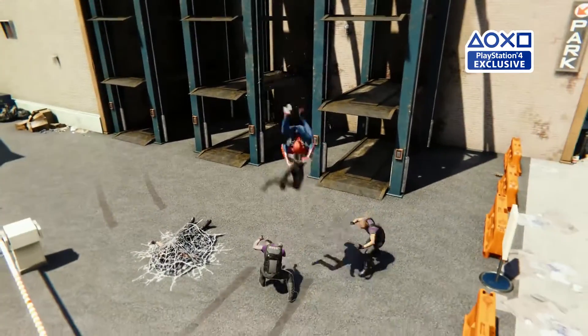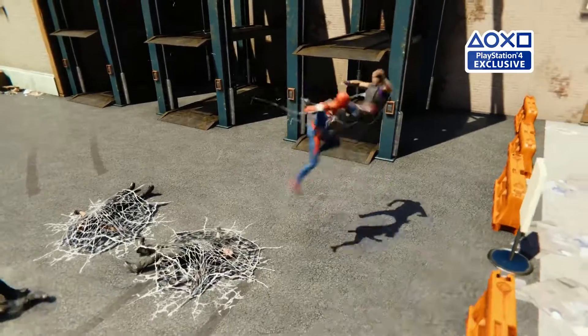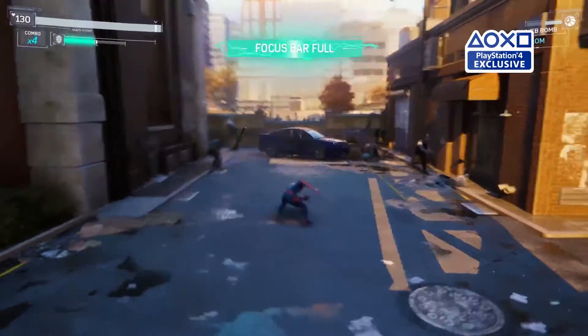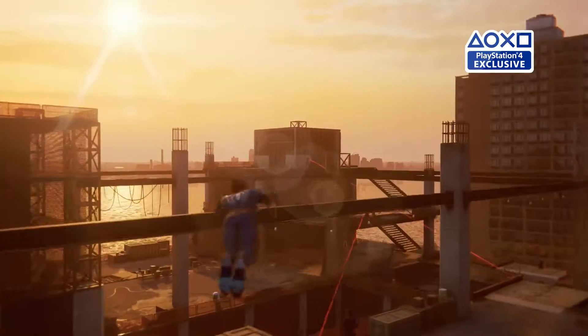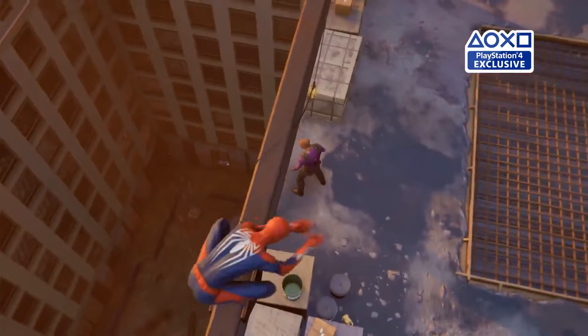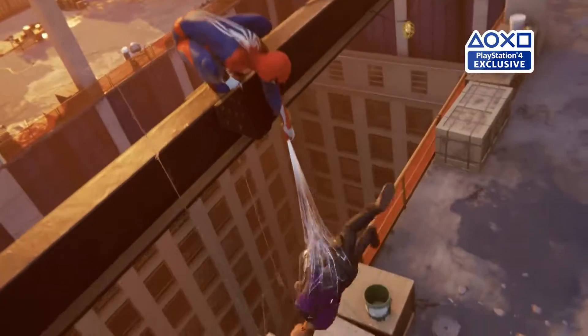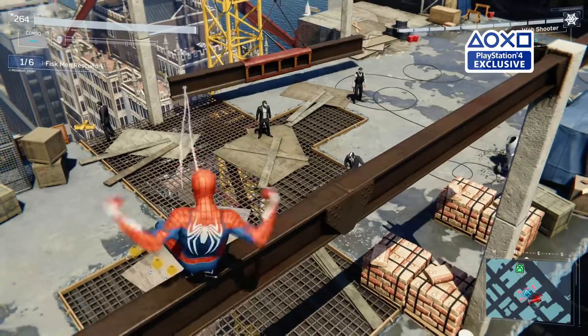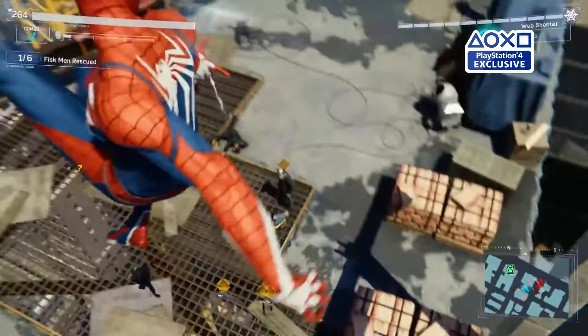Player choice is really big in how we design the combat scenarios. From moment to moment, your different melee actions and gadgets — you can choose which one you want to do. We also have combat setups that have a stealth component to them. So when you arrive, you'll be able to strategize about where you want to best position yourself. We want to make sure there are perch points for you if you want to sneak up on people, or if you're really into environmental combat, there's always something that you can grab with your web and sling at an enemy.